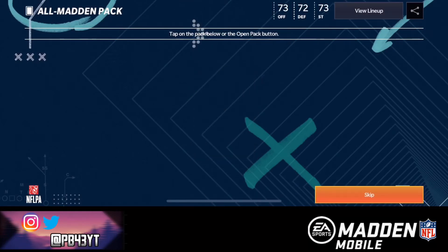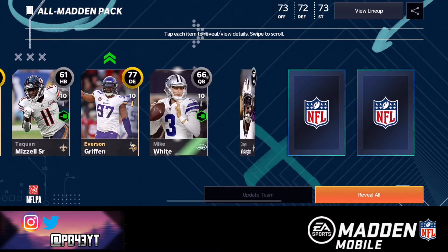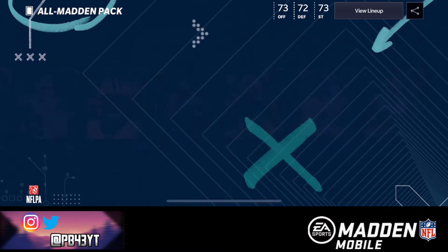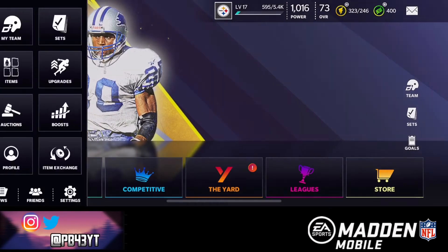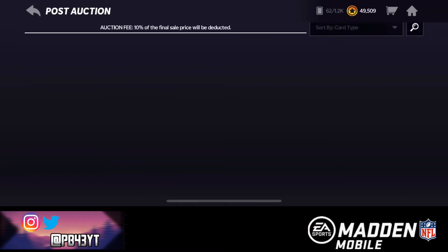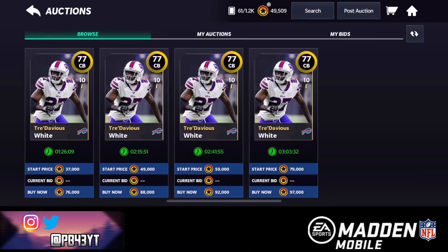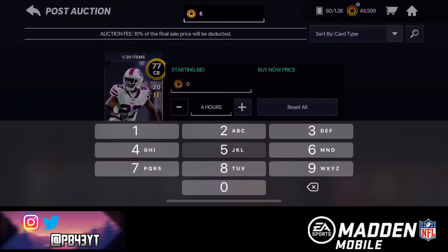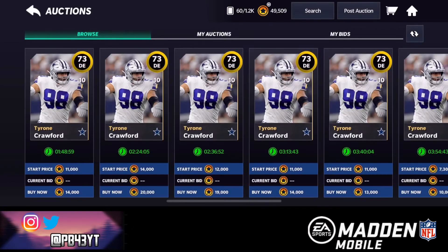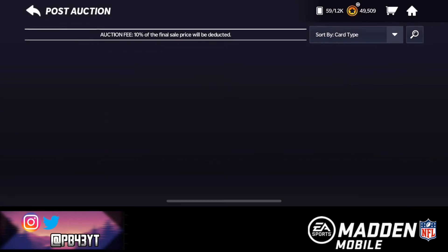Okay, we get a 77 Everson Griffin, a 73, a 77 Trae Davious White. Maybe these packs are kind of worth it. Let's post that up for 70K — I think we made profit on that pack. That is crazy! So I actually made profit off those packs, but I don't really recommend opening them because they can definitely lose you a lot of coins. It's very risky. Let's go ahead and go over the sets — I want to open up some trade-up packs real quick.